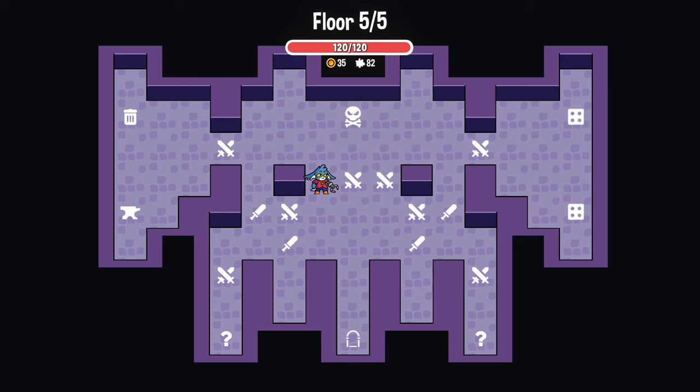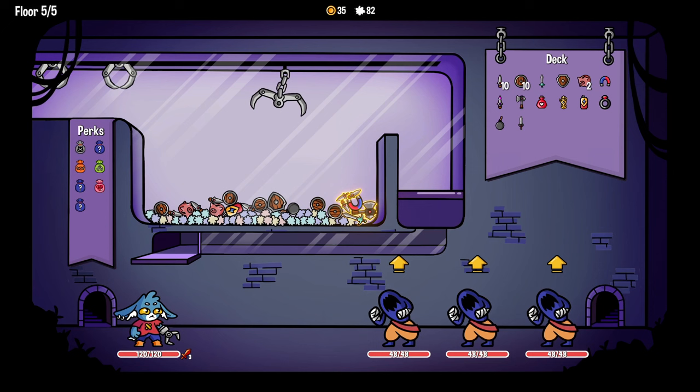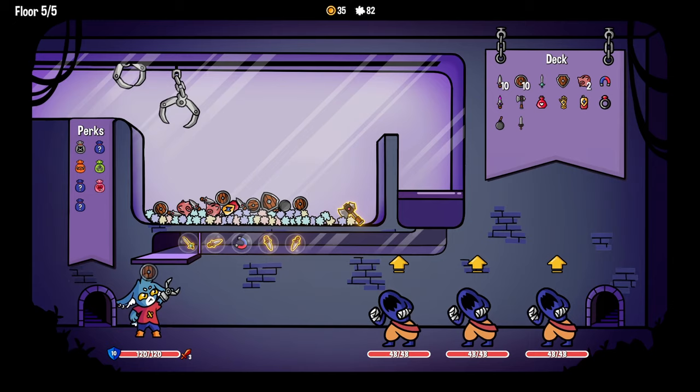So it attacks all enemies for 10 damage. Perfect - do we want it? We want it! Okay, just screw it, let's put it in there. Go on that side. Three of these weird little monk dudes. No gauntlet, which is a little sad. So we just go for murder instead.